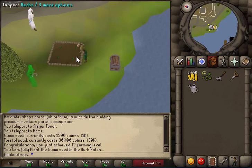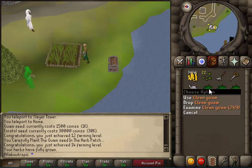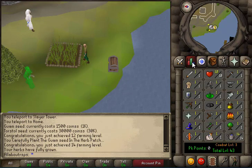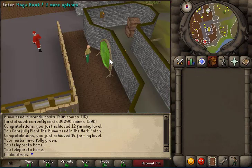Come right over here next to the bank chest and click on the herb patch — it will start raking it. Then click on the guam seeds and use it on the herb patch. Everything is fully automated from here. You need at least four seeds to plant any herb in order to train the skill, and they will fully grow and automatically pick themselves. Now we have the clean guams — you get four because you planted four, so you're going to get four of each herb every time.